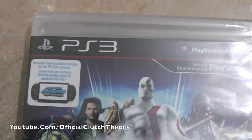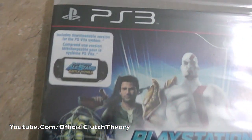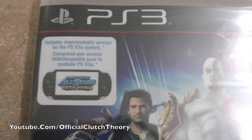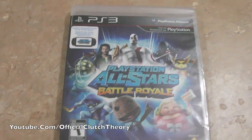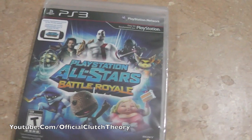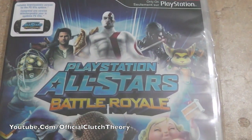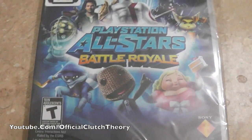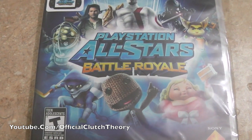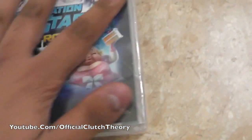So let's get to the unboxing. Right here we got the PS3 logo, PlayStation Network, 'Only on PlayStation' — this game is only available on PlayStation 3. With the PS3 version you also get a downloadable version for the PlayStation Vita system, so you get the full game for the Vita plus the PS3 game, which is really sick. They finally introduced the cross-play feature and they're starting it off with PlayStation All-Stars. On the cover art you got Kratos, Nathan Drake, Big Daddy from BioShock, Ratchet — all these big PlayStation exclusive game stars. It's rated T for Teen and it's by Sony.